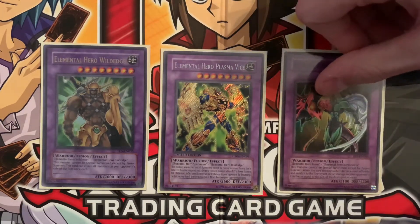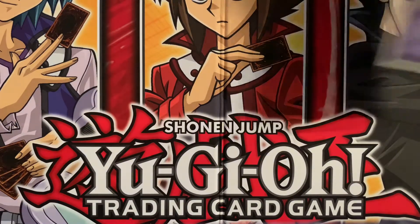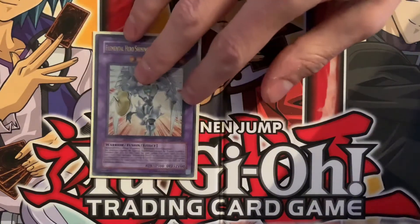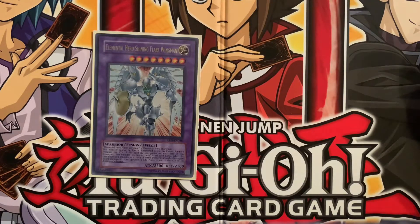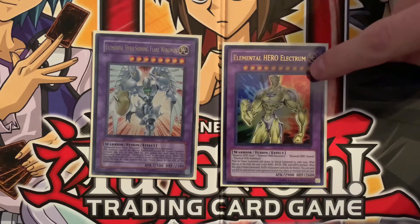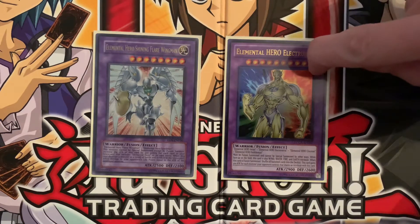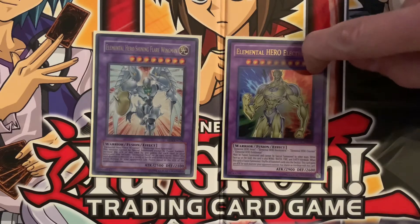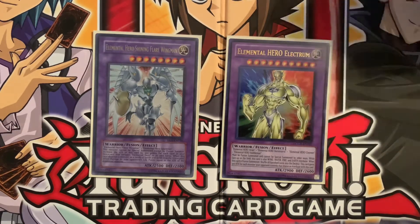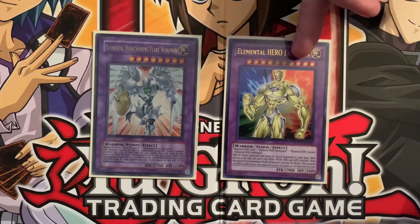And of course the classic Flame Wingman. We do have the next step up from Flame Wingman — the Shining Flare Wingman. And then to top it all off, we also have Elemental Hero Electron. This one's really awesome and satisfying to get out, and it can honestly end the game sometimes. These are just for fun duels between friends, and they can get extremely competitive. Cards like this may not be good in the meta, but it's cool to knock this out and beat down your opponent with it.